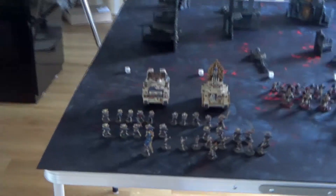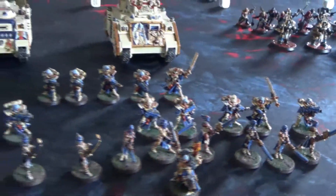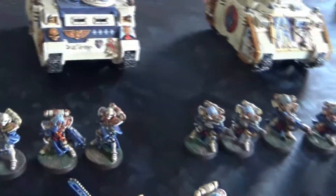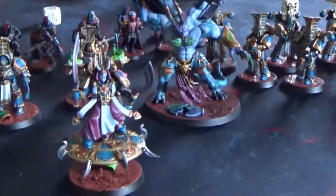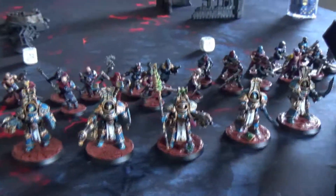These are the two armies we are going to play today. You can see the list — we have the Canoness, Repentia, and Imagifer here. These are the sisters of battle, and we have the Dominions there. Then the 2 tanks, the 2 Exorcists. And here we have the sorcerer on disc, the Daemon Prince, the unit of Thousand Sons, the Terminator unit, and the cultists at the back.